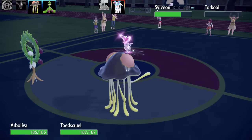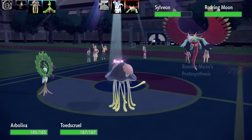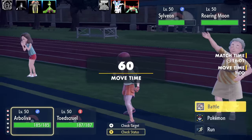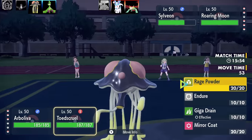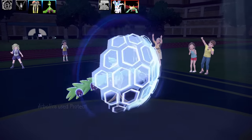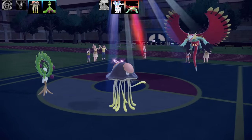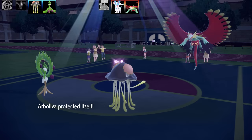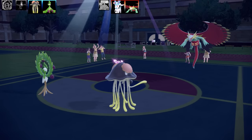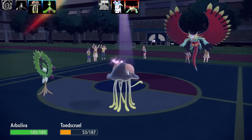Next up is Toadscool featuring the new ability Mycelium Might. With this ability, status moves go last in their priority bracket but ignore abilities — which is a powerful effect. The downside is that your status moves will almost always go last. To work around this, I gave Toadscool priority status moves like Rage Powder and Endure.